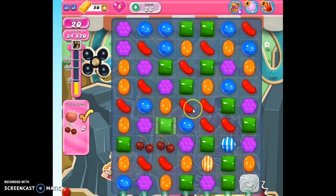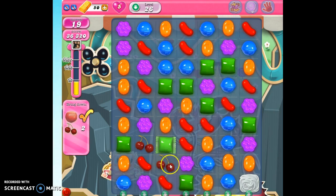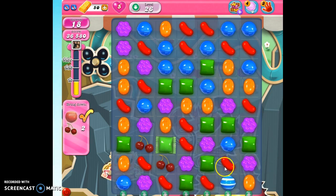I can also just let it go and increase my points by allowing my unused moves to turn into something special on the board — either striped candies or sometimes they turn into fish.